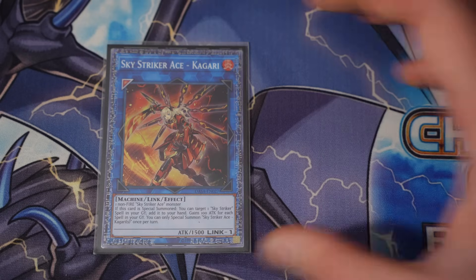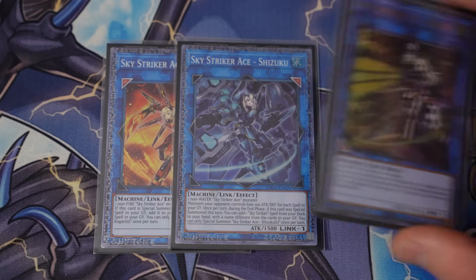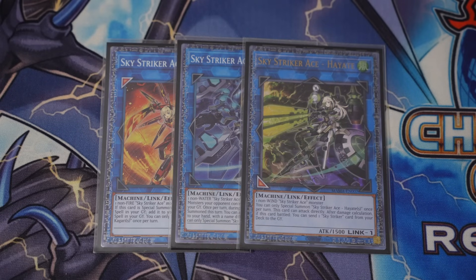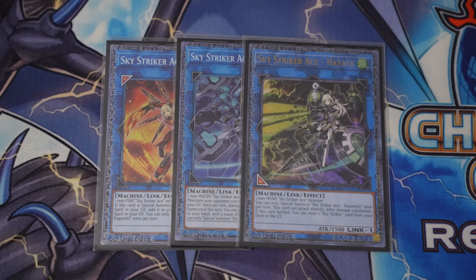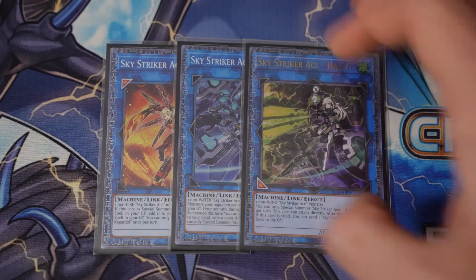And of course, you know we're playing Strikers. So we're playing a small Striker package — we've got the Kagari, we got the Shizuku, and we've got the Hayate. These are the only ones you really need; we're playing the bare minimum of the package here. I honestly wouldn't push it any further. I thought about maybe putting in an Azalea if I was going to add any other Striker cards — that's the one I would put in. But right now the extra deck is tight, so I don't see myself playing it.